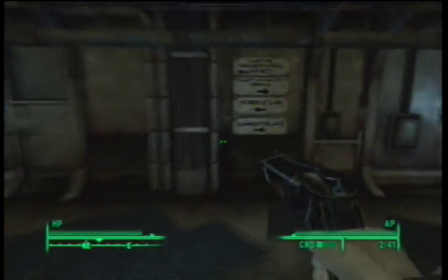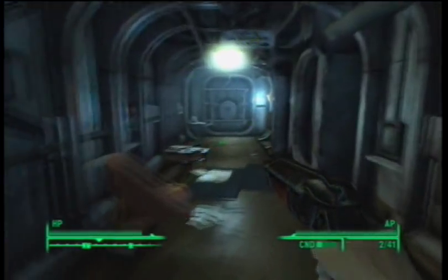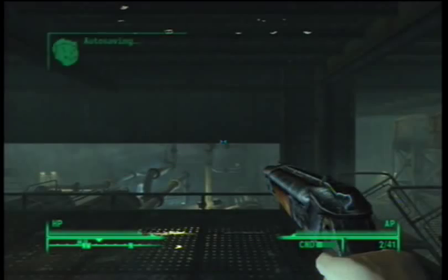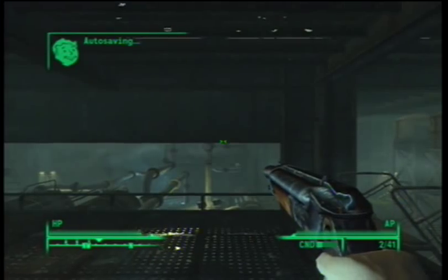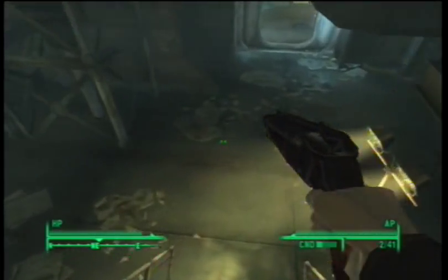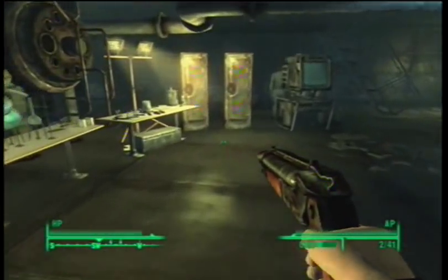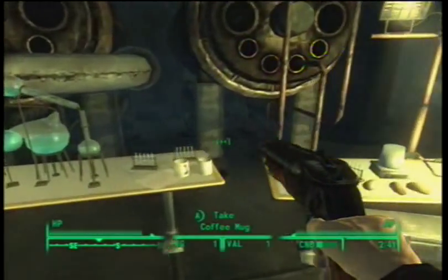Don't worry, guys. I'm not just going to throw you into a place that's filled with, say, death claws or something. So, with that little warning out of the way, here we are in the Science Lab in Rivet City. You're going to go to the center of it, where there are three tables.